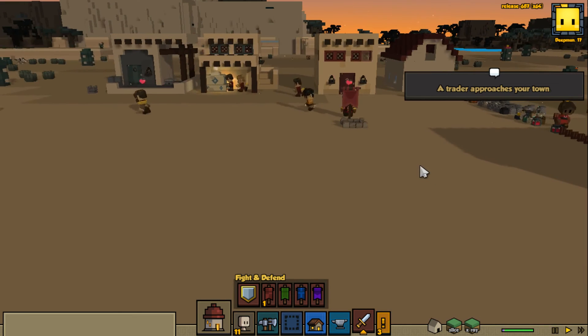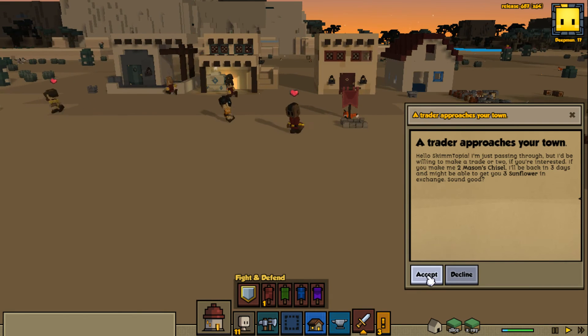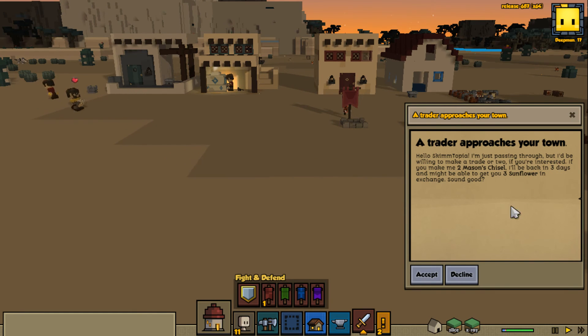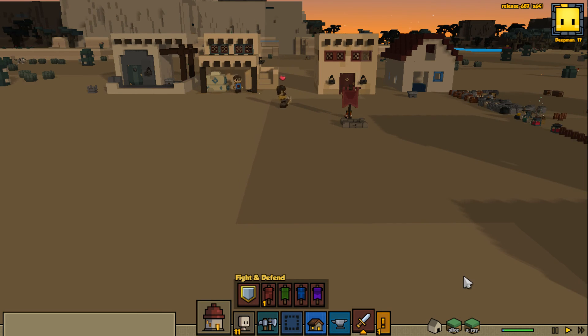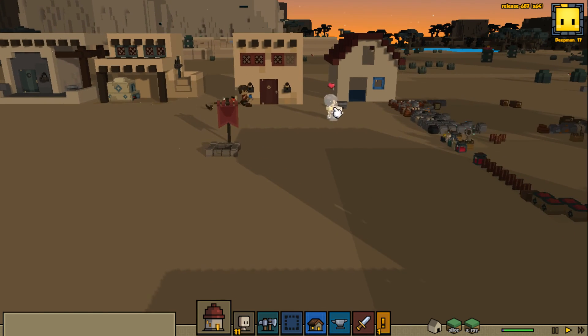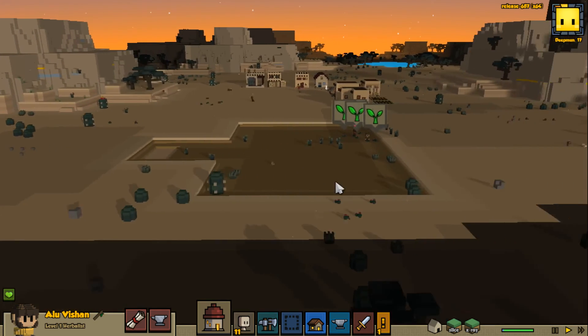Alright, real quick we're going to go ahead and take care of this trader here. Two mason chisels, three sunflowers. No, I don't really feel like that benefits me much. Our trapper leveled up - if I could find our trapper I want to check that out before we go today.